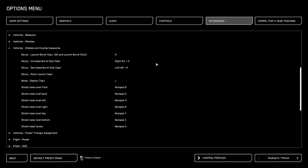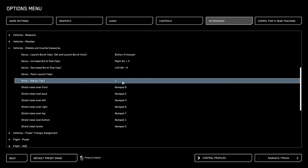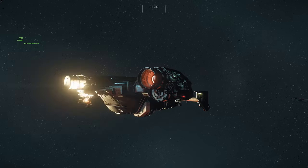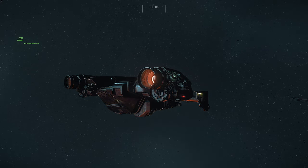Vehicles, shields and countermeasures: decoy I will set to mouse four. Noise set to mouse five. So mouse four for decoy, mouse five for noise.